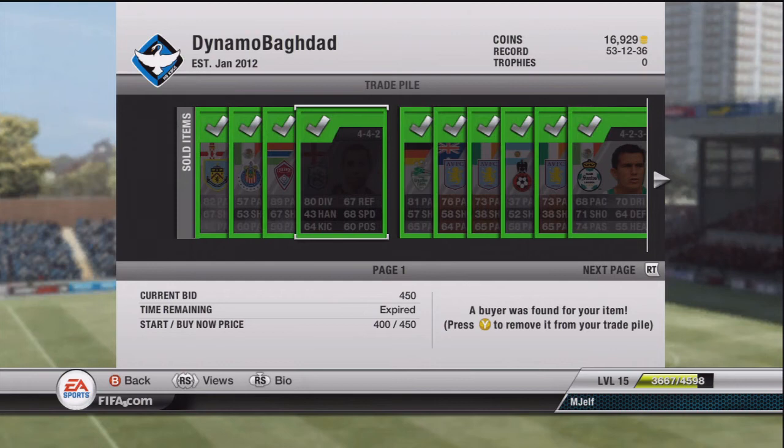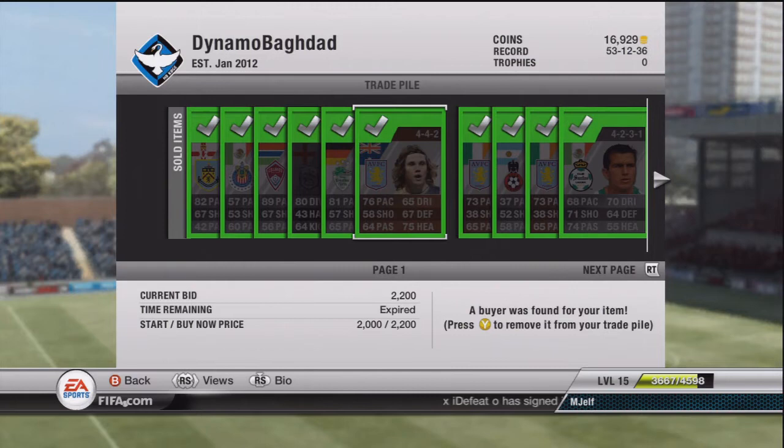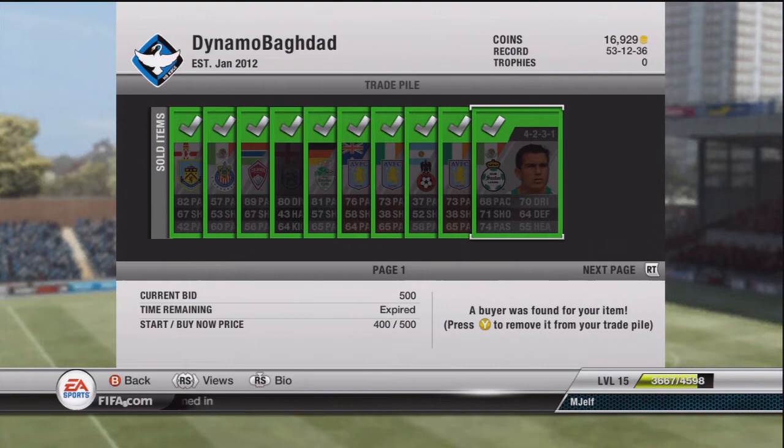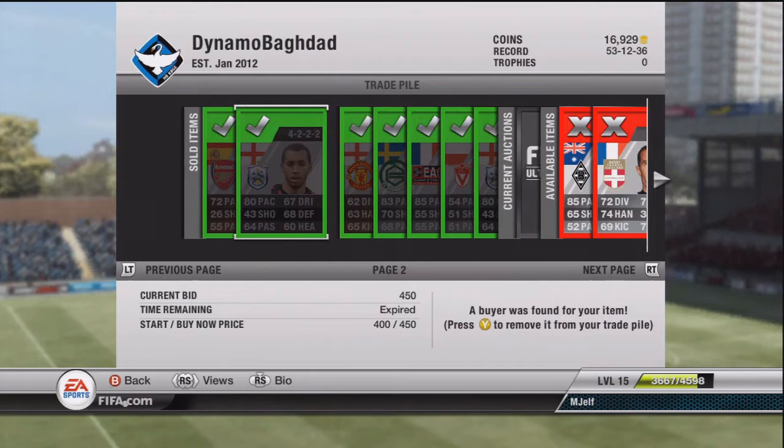You can look at 1,000 coins there. Sold this next guy for 400, bought him for 200, so it was a big bargain. Then that guy, got him for 250, sold for 2,000 — massive profit. Herd, I bought him for about 400 coins and he ended up selling for 2,300 — 2,000 profit, easy. 700 there, 700 there. The rest of these players just went for double their money, 500 coins.